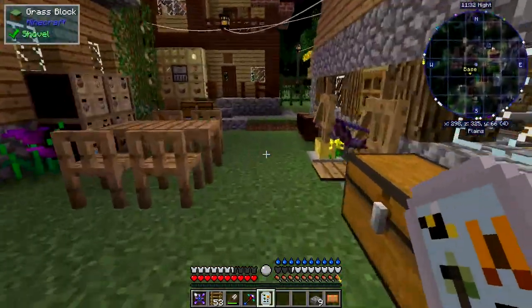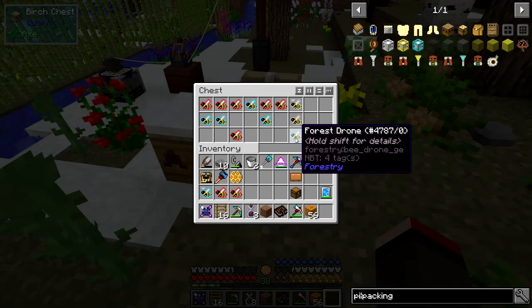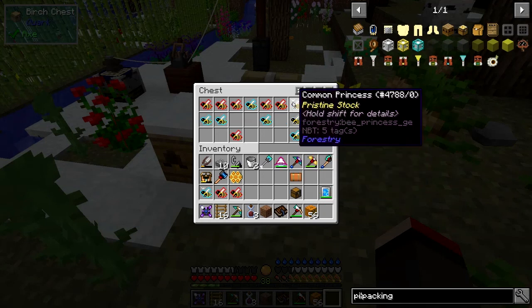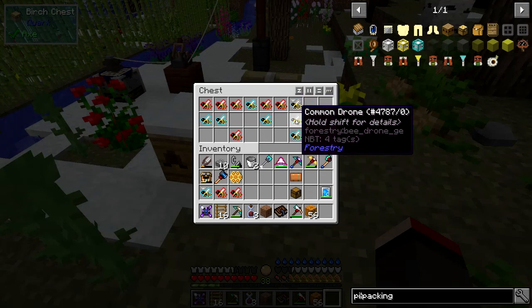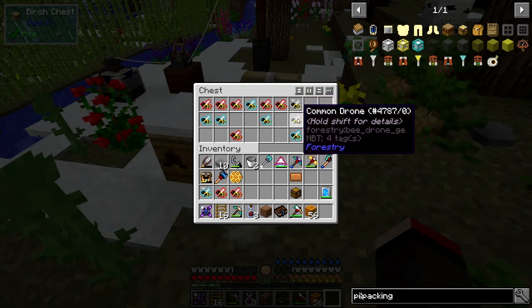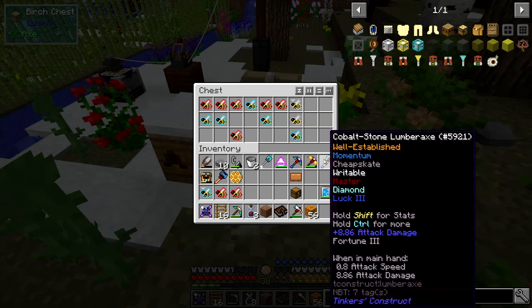So the summary: we got a pure common princess, and this was a common forest. I decided to start again because you get more drones than princesses — you keep the same princess. So the chance of getting another pure common is higher because if I mix this with one of these — which is a common forest — the likelihood is that one of the drones will become a purebred drone. That's the goal. Let's have a look at this round of bee breeding.